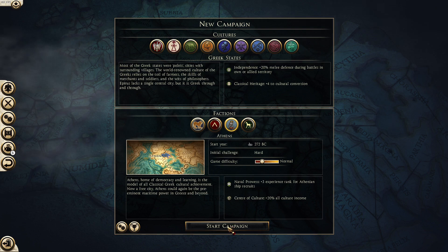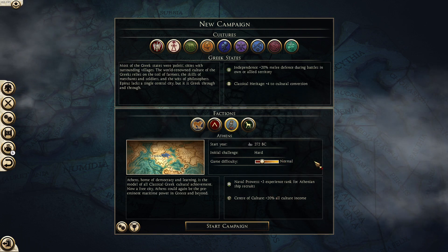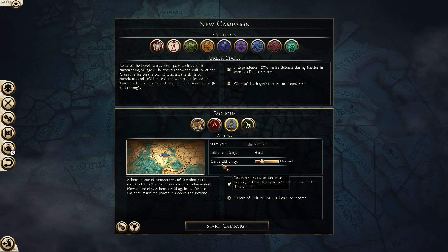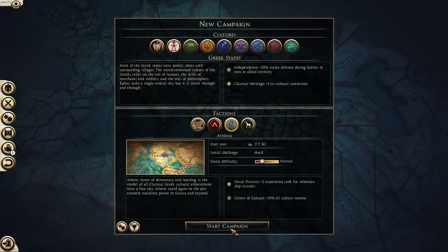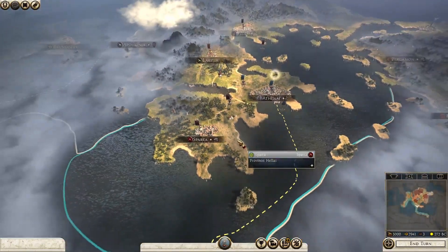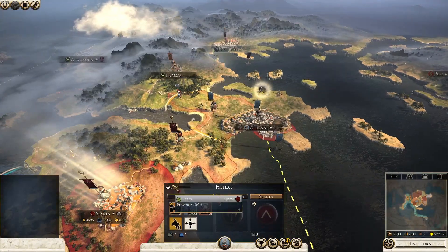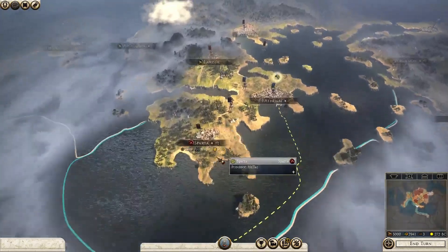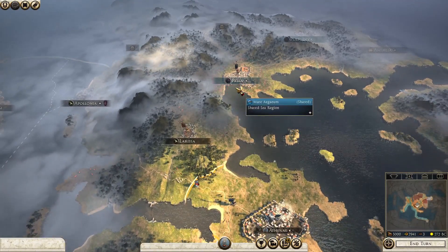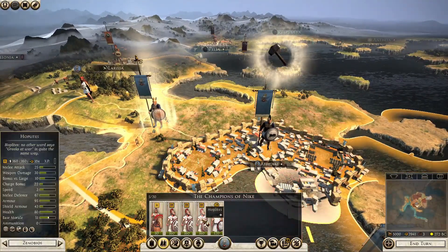We do get some bonuses. On normal difficulty — by the way, game difficulty makes no difference to the actual AI or how they fight; it's the exact same, it just affects morale modifiers. Anyway, let's get into this. We have only the city of Athens under our control. We have a defensive alliance with the Spartans, a non-aggression pact at the very least, and we are at war with the Macedonians. We have a pretty weak army.